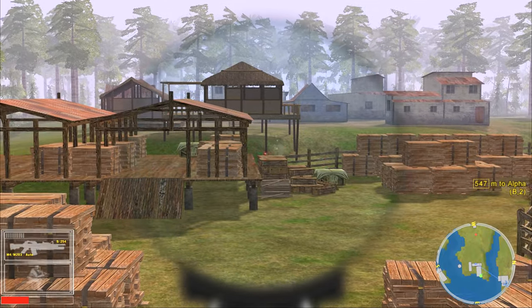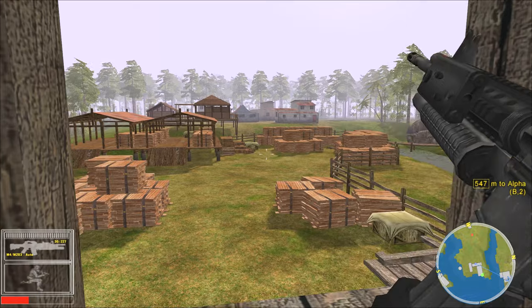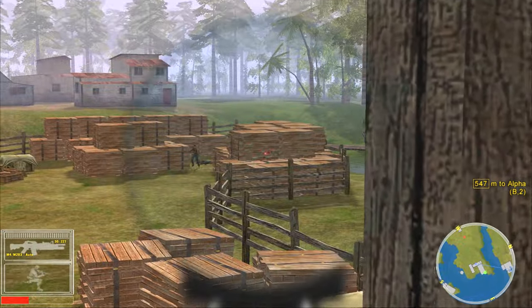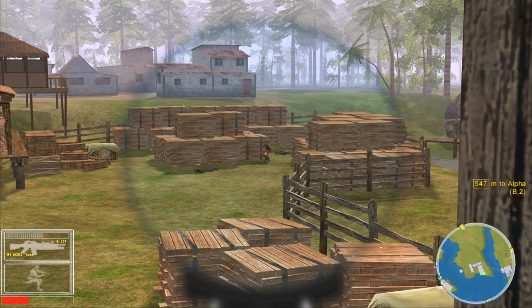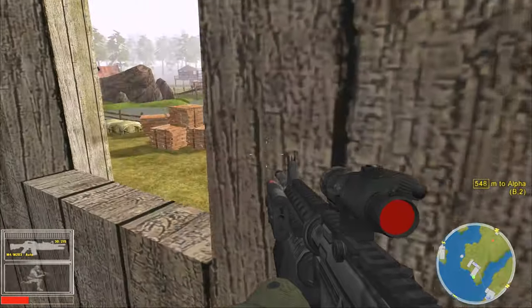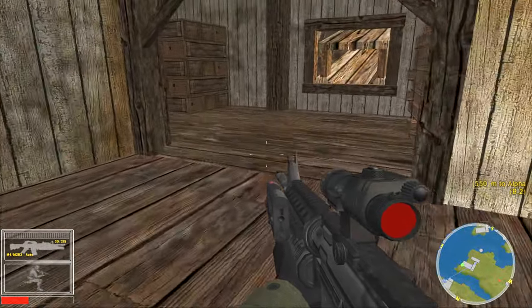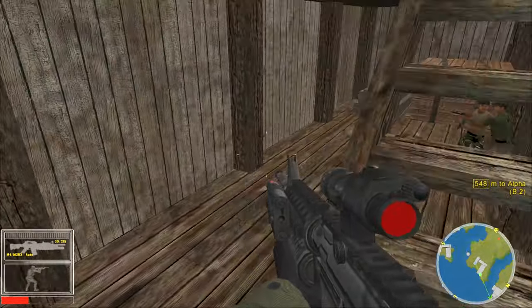Get out from behind there, you cowards! Oh, it's like a shooting range. There's supposed to be a medkit up there — that would be nice. But god, to actually be stuck with the MP5 until you reach that armory.